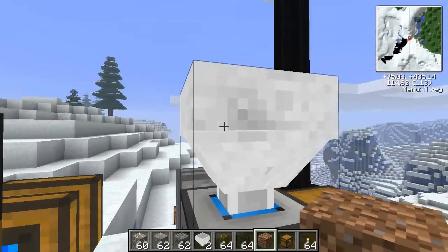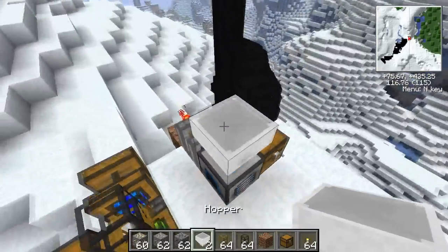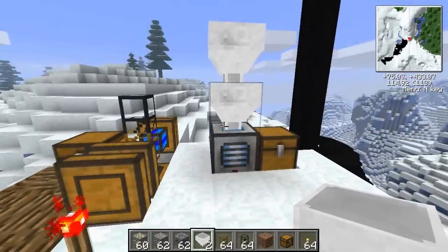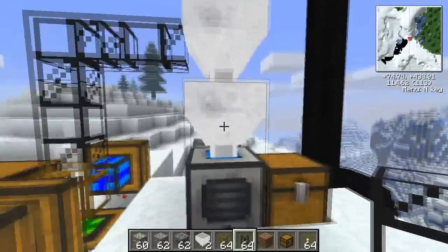Now, there are only four slots in here, so you might need more slots sometimes. The easiest way is just put another hopper on top — simple as that. So you can feed items into the top one, for example.